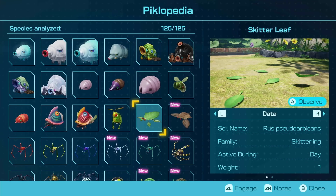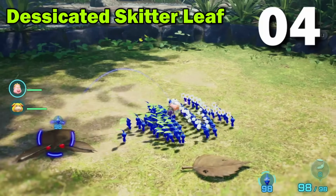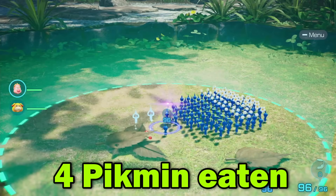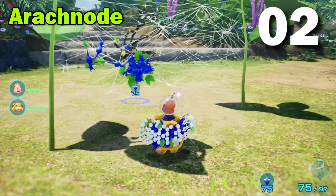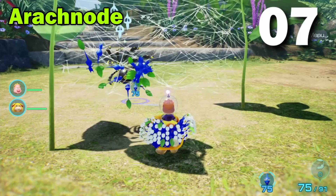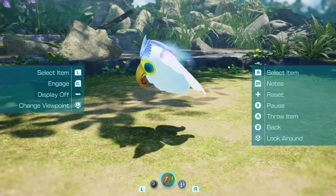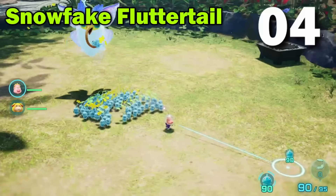Desiccated Skitter Leaf — are you going to get in on this? Ugh, that does not count. The Arachnoid. It looks like three Pikmin per bite. Snowfake Fluttertail — we'll once again use Ice Pikmin to avoid frozen Pikmin. Oh, restarting. Oh, she is getting five in there.